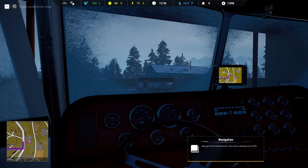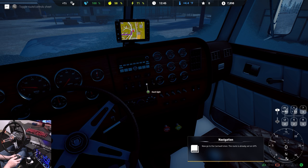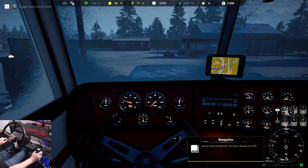Now go to the Cantwell store — the route is already set on the GPS. Let's do it. I'm going to hop up in here and fire everything up. Ignition over to on, give it a little bit of gas to fire it up. Otherwise it kills the engine sound — very strange. Dash lights on. Let's go to the store. Put it into gear and we are out of here.